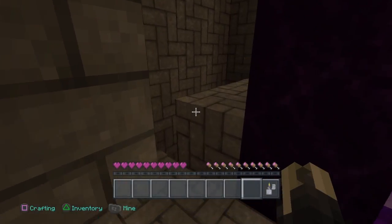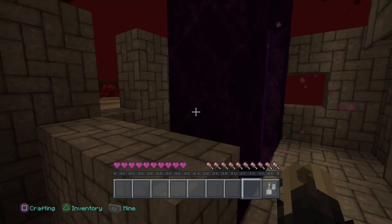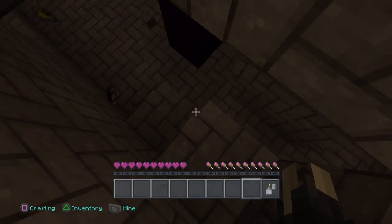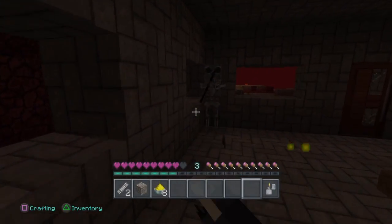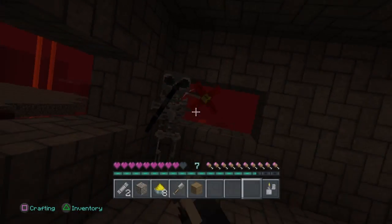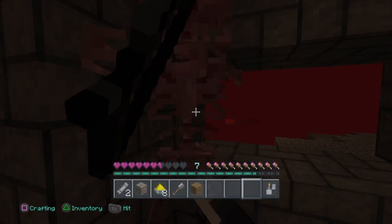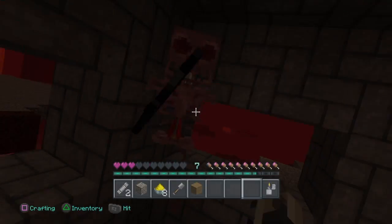I go up there trying to figure out where I am, and it turns out I'm upstairs. I go to kill the wither, and the wither doesn't move — the blazes don't move either. I'm not sure what happened there. I go away and then they start moving, so I don't know.